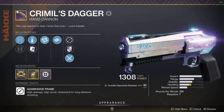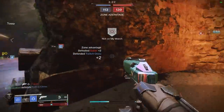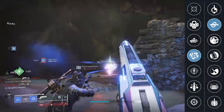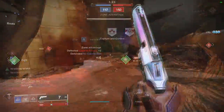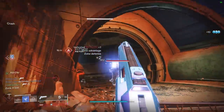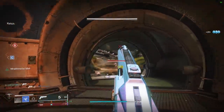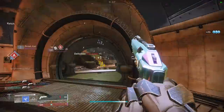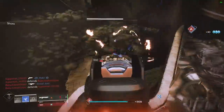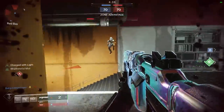Crimil's Dagger is a legendary 120rpm hand cannon from the Iron Banner. It comes with decent base stats and is very interesting since it can roll with both Kill Clip and Rangefinder. Kill Clip is arguably the best damage perk in the game, especially lethal on 120rpm hand cannons since it can sometimes kill with just a headshot and a body shot. Rangefinder allows you to fight at crazy distances before damage drop-off. Crimil's Dagger only comes with 7 shots on the mag, which is a bummer, but it's okay with Kill Clip since you'll be reloading often anyway.